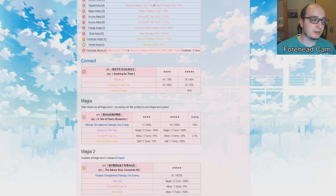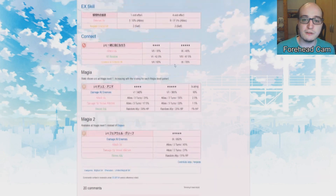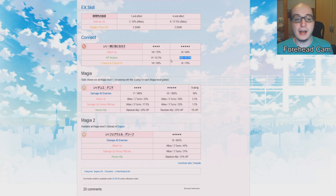Looking at Sakurako's connect: 40% attack up, 70% chance to crit, and one defensive option — a chance to evade, which isn't always useful but sometimes can be pretty good. Then we look at Iroyachi's connect — 40% attack up, 70% chance to crit, and one defensive option. It's basically the same connect. The reason this connect is like this is because it's basically a combination of both Iroha's and Yachiyo's connects, which is a pretty cool way of flavoring the unit.